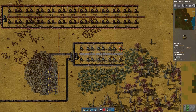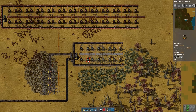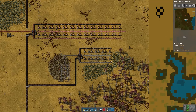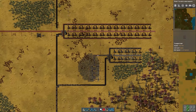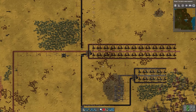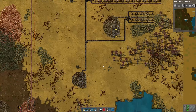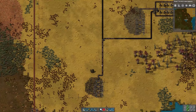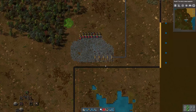I only put eight furnaces on a side because we don't need a whole lot of stone brick. We do need some for science production and we'll need it to make furnaces later in the game. I also want to use the stone brick to put some walking paths, which will make it easier to move around the base. I also added more drills on the coal feeding the smelting area since we're using more coal now.